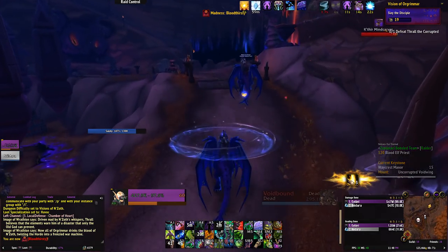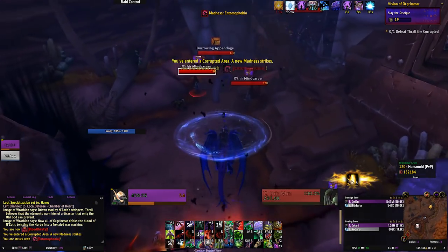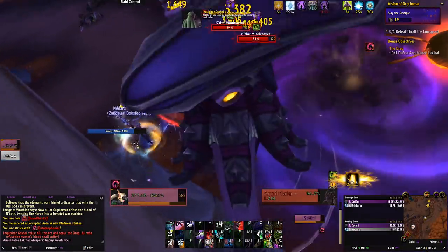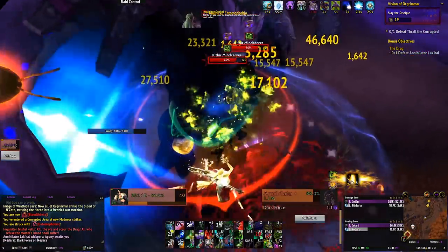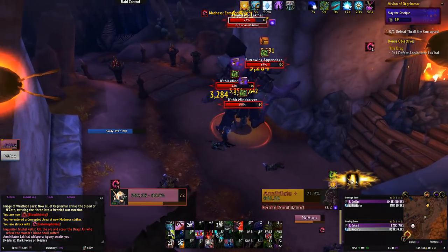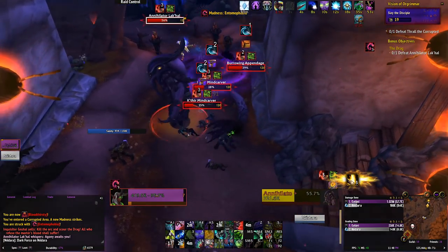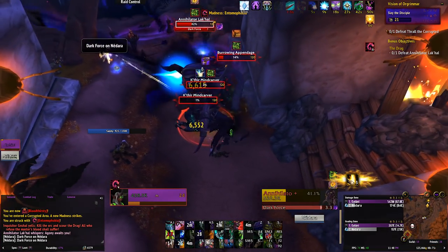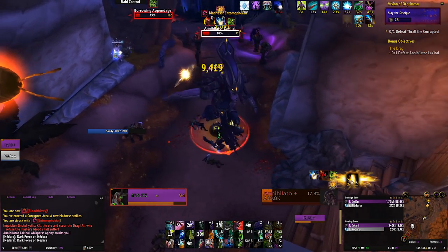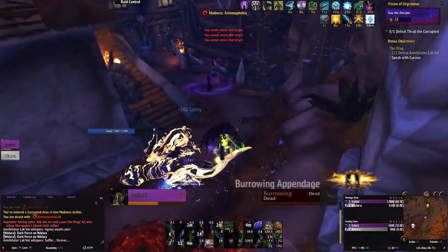After that we head straight up to the right and enter the Drag area with Garona. We pull this first pack into the mini boss — use a few cooldowns to get through this quickly. This chap can drain your sanity fast if you aren't good at dodging the shadowy swirls on the floor. When he's dealt with, talk to Garona. Running with an extra person is great because one can stay for the RP while the other goes ahead. Any RP downtime is also a great time to eat for buff food or recover health.